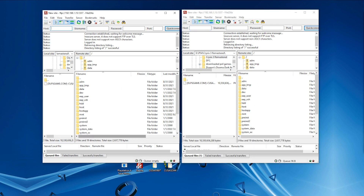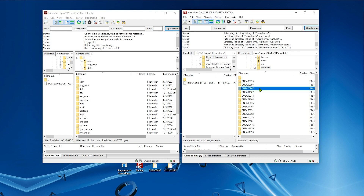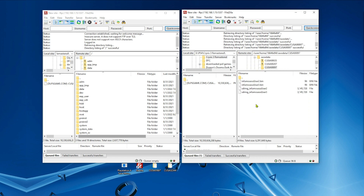On the right FileZilla window, go to user, home, your profile ID, save data, and then go to the folder of the game that you want to copy the saves to. On the left window, go to MNT — which is Mount — and then PFS.